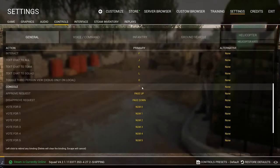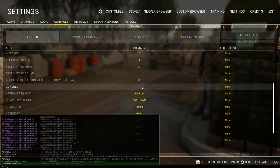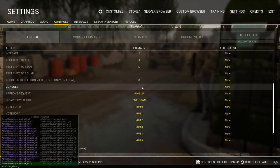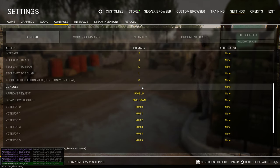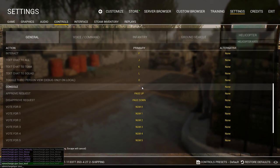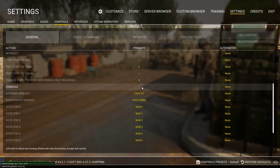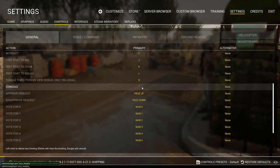So press that tilde key and type: adminchangelayer — all one word — space, Zeus, underscore, and then the map name. You'll notice that if you type this in right, you'll get a suggestion, and if you type it in wrong — say I type Anvil wrong — it won't give me that suggestion. It doesn't matter if you use the correct capitalization; you can do it all lowercase. Press enter and away we go.